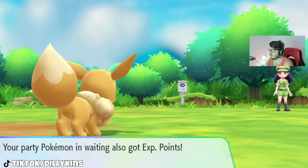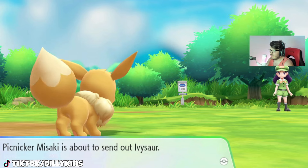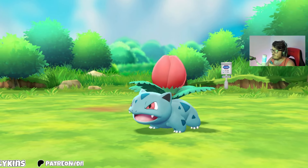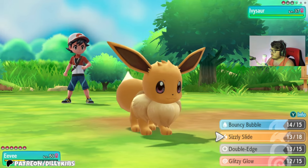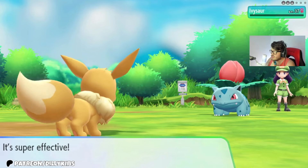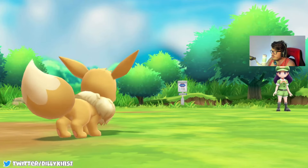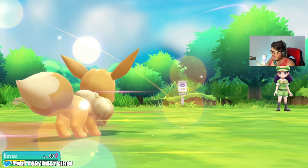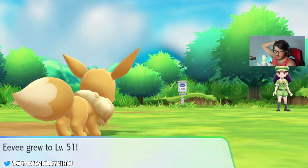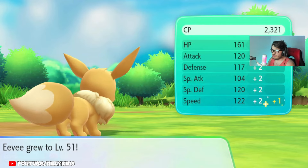Got Dark Pulse — Wigglytuff is going to get Burned. We're going to do Sizzling Slide to take what's left of Wigglytuff's HP. There we go. 562 EXP for Eevee, 702 for Gengar, and EXP for the Pokemon in my party. We got an Ivysaur coming in — keeping Eevee in the mix. Sizzling Slide — that will one-shot! Ivysaur is fainted.